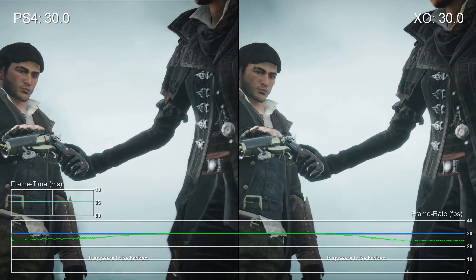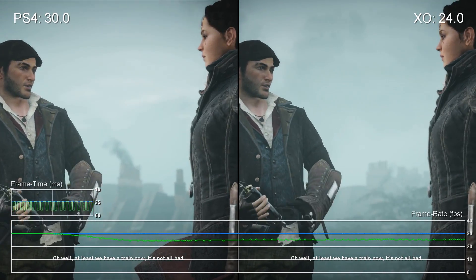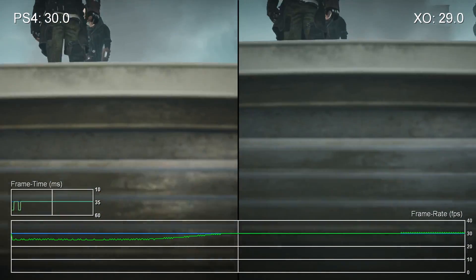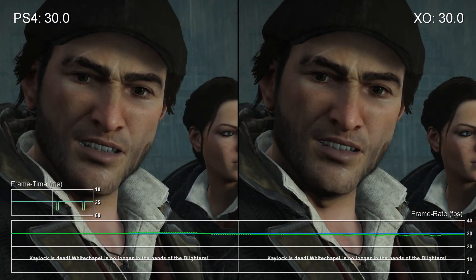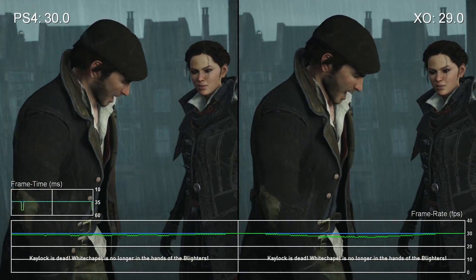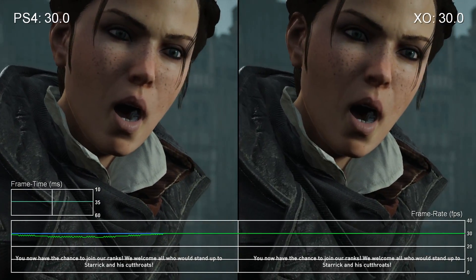It appears to be broken. Oh well. At least we have a train now. That's not all bad. Caloc is dead. Whitechapel is no longer in the hands of the Blighters. You now have the chance to join our ranks.